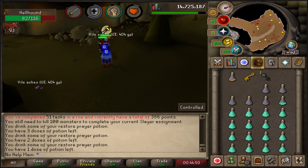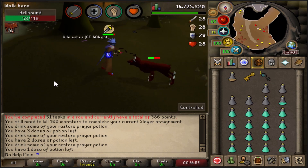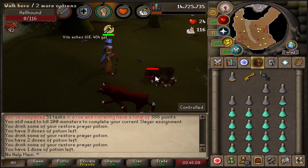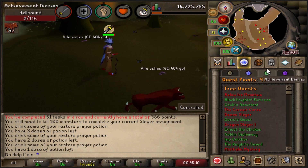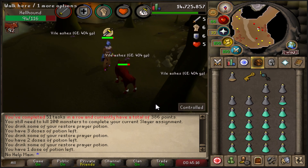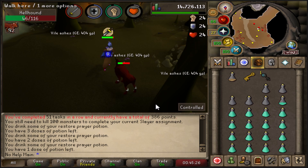The next unlock is Barrows Gloves, which are an insane achievement on any account. You need to complete Recipe for Disaster — all chapters — which requires around 180-185 quest points. You'll need to do a ton of quests, which is great because it knocks out a huge chunk of content for your account. As I talked about in the first video, questing benefits your account enormously.